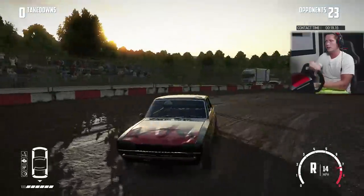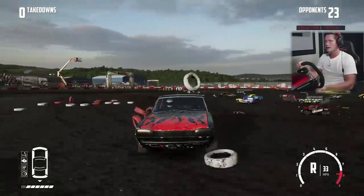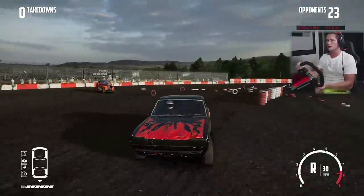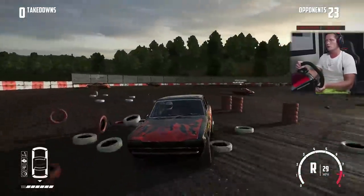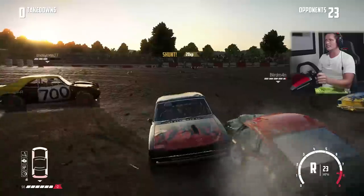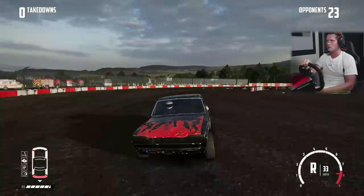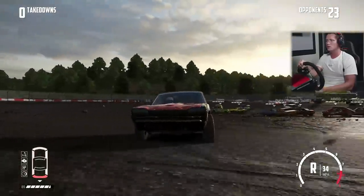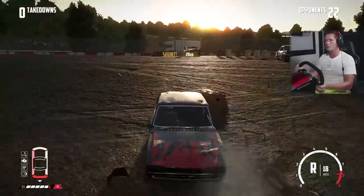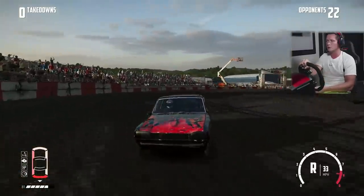I'm going to hit our e-brake here, throw this bad boy in reverse. And ideally we can stick our trunk into somebody's engine compartment. We've got to do some damage here soon, otherwise we're going to be in trouble — we've got five seconds. We took a little bit of damage as well, but the trunk is going to be our strongest spot, the spot we don't really care about all that much. The engine compartment is obviously going to be where you make your money when you're hitting people. We want to try to look for people who are weak and stick our rear end in their face.